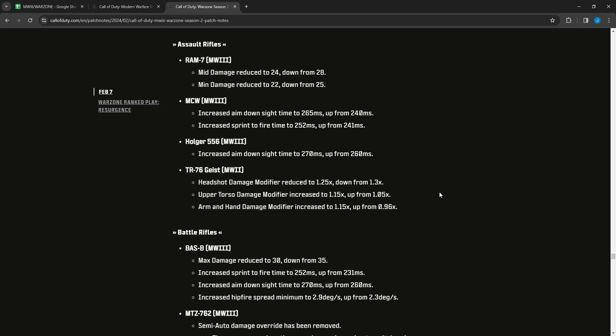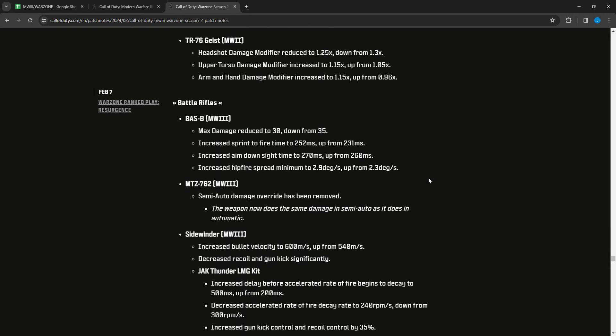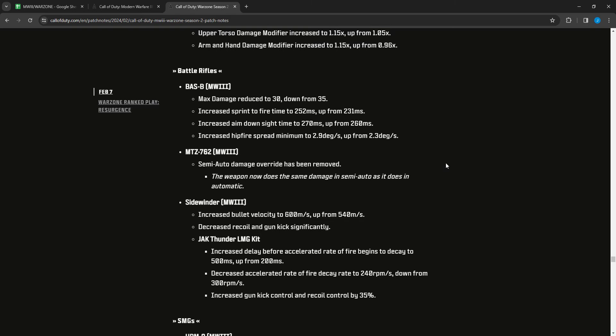The MCW had ADS increased to 265 from 240 and sprint-to-fire increased to 252 from 241 — handling nerfs. The Holger 556 had ADS increased to 270 from 260 — a very minor nerf. The TR-76 Geist had headshot damage modifier reduced to 1.25 from 1.3, upper torso modifier increased to 1.15 from 1.05, and arm/hand damage modifier increased to 1.15 from 0.96 — more damage to upper torso and arms, less to the head. For battle rifles, the BASB had max damage reduced to 30 from 35 — that's one more shot to kill up close. It's been nerfed a few times but used to be the best by a large margin; they're bringing it more in line.